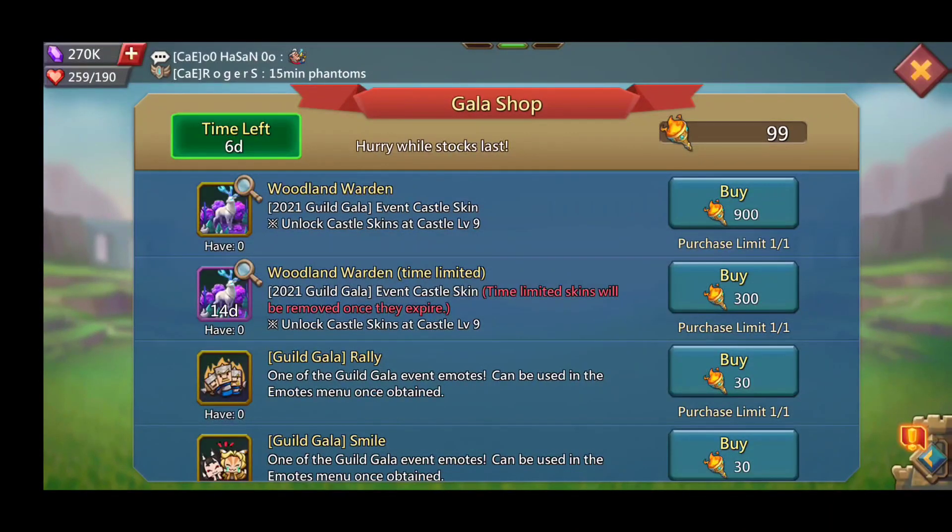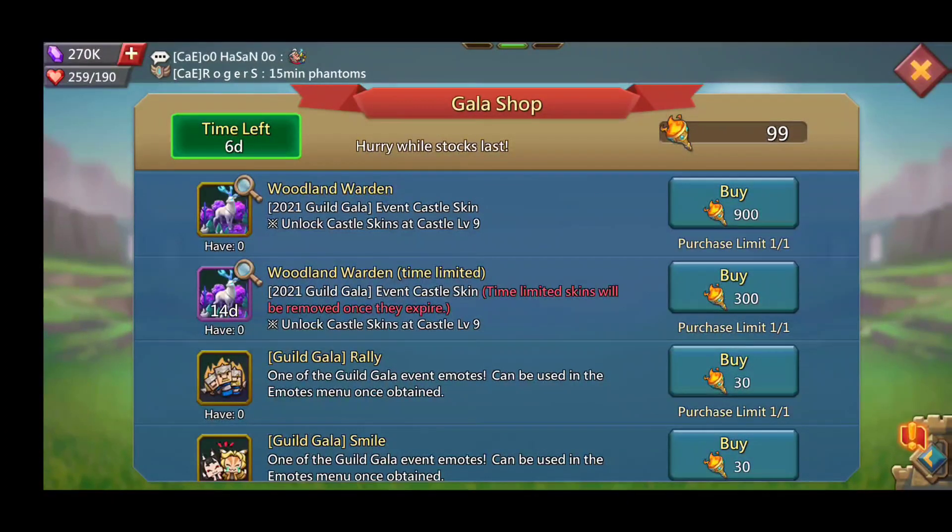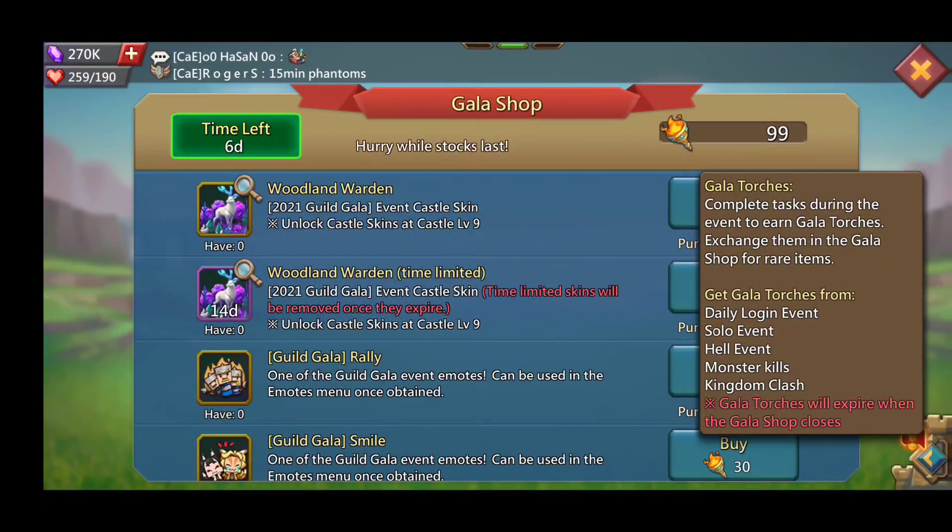How do we actually get the castle skin permanently? You have two options: the limited time version, available for about 14 days, and the permanent castle skin which you can upgrade with stars. To get it you need to earn Gala Torches by completing events and exchanging items in the Gala Shop. You get these through daily logins, solo events, hell events, monster kills, and kingdom clash.